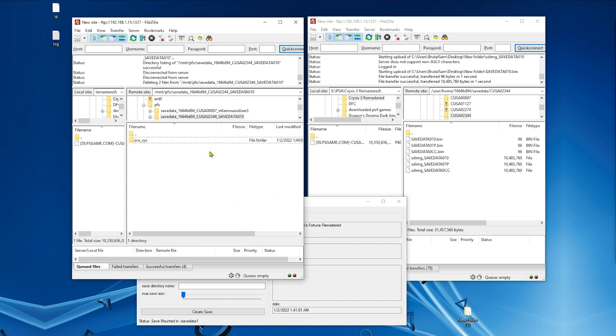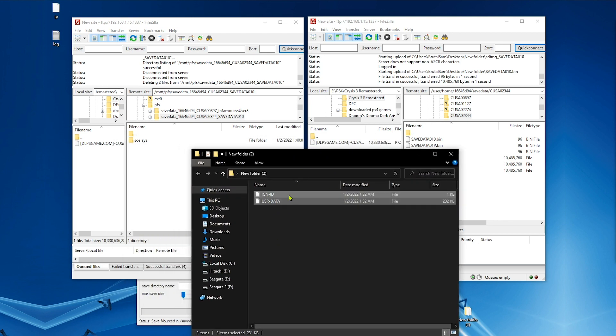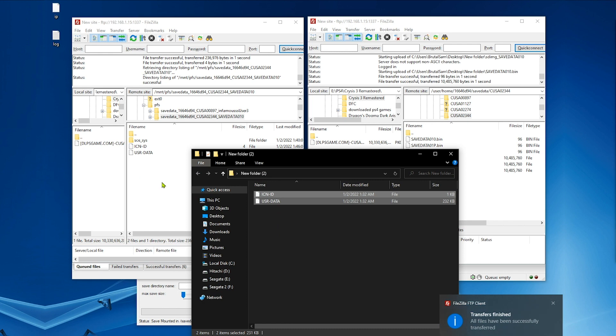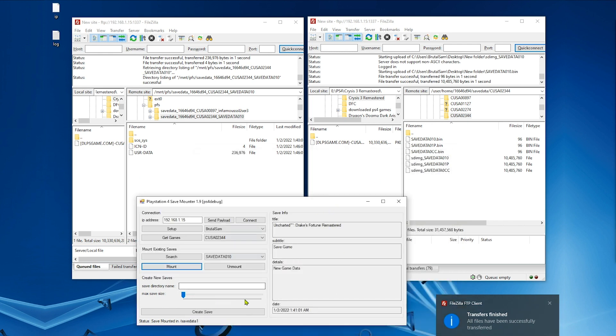Careful not to delete the SCE folder. Now just copy the decrypted modded save. And finally the last step is unmounting — very important to unmount. So yeah, this is how it's done.